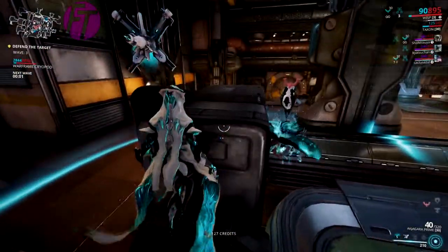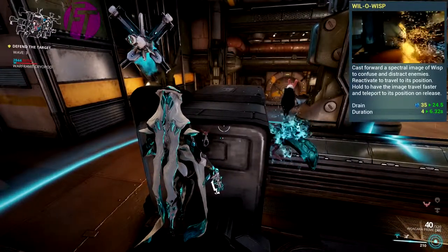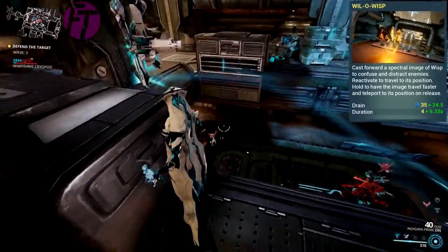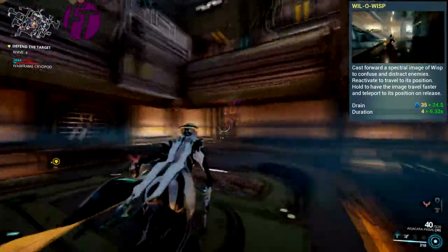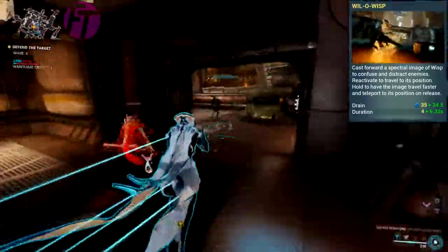Her second ability is Will-O-Wisp. It sends out a spectral image of Wisp which will confuse enemies, and when you activate it again you teleport to it. If you hold down the ability button the decoy will fly faster. Not only that, but Will-O-Wisp synergizes really well with other abilities, which I'll get to shortly.